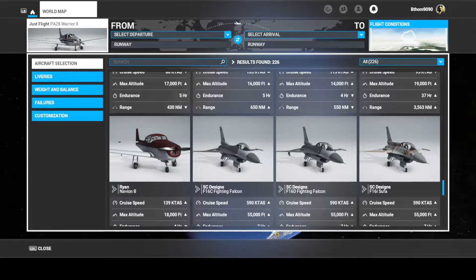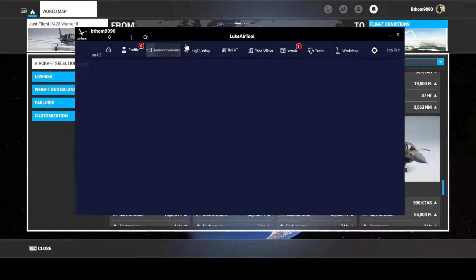The next one is called Lukeair Tool, and this is actually really cool because it's for you airliner pilots out there — or airliner sim pilots. It allows you to do a lot of different things, but my favorite usage is the audio. I'll show you guys.